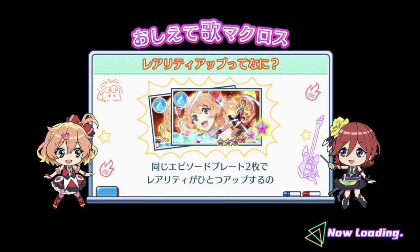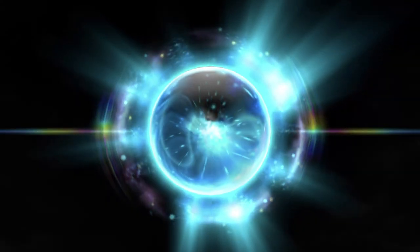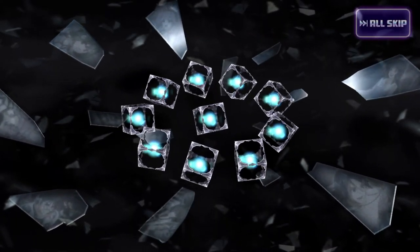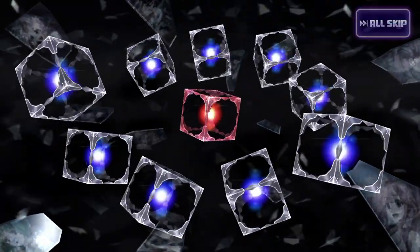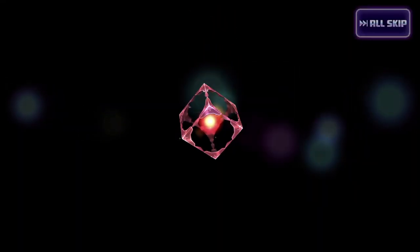I guess I have to toss in another round. We're going to exit out because it's no longer discounted — it's now at the usual rate of 500 Singing Stones. Hopefully this will be the last pool. I'd like to save up my Singing Stones for Ranka in the future. It's only the 6-star episode plates that actually give the costume points for Cheryl and Kaname's brand new costume. So it's really Dana upping the game on sucking the players' money. That's kind of a bummer.